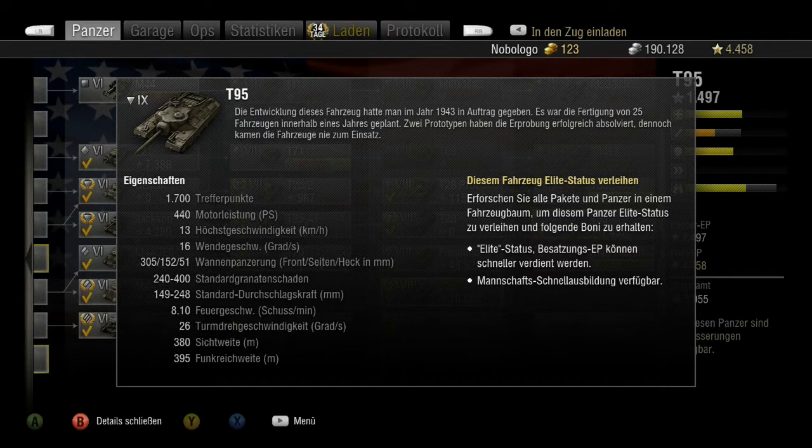Er ist nur als Prototyp gebaut worden, also zwei Prototypen, die die Erprobung auch erfolgreich absolviert haben. Das Fahrzeug selbst ist aber nie zum Einsatz gekommen. Es hat 1.700 Trefferpunkte, 440 PS, ist ziemlich langsam – sogar noch langsamer als der T28 – mit 30 Stundenkilometern.